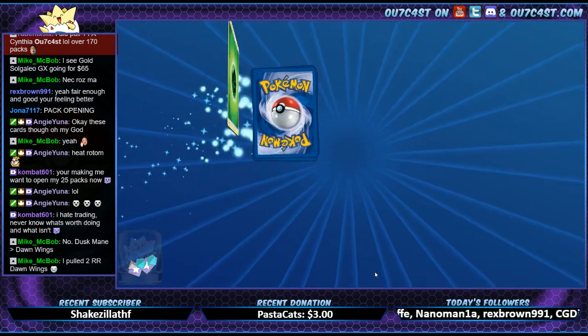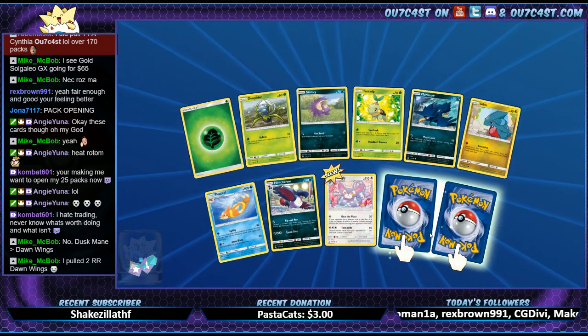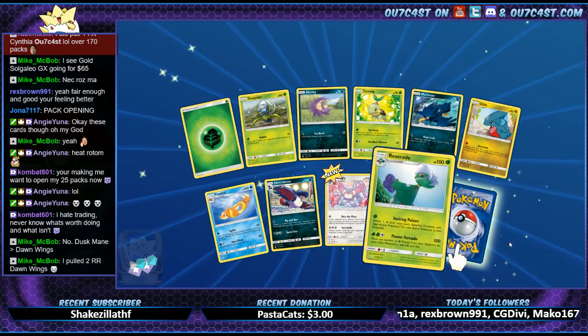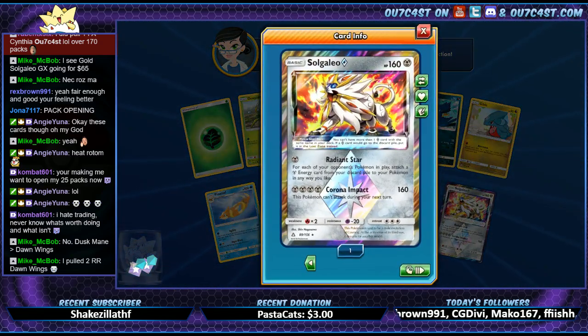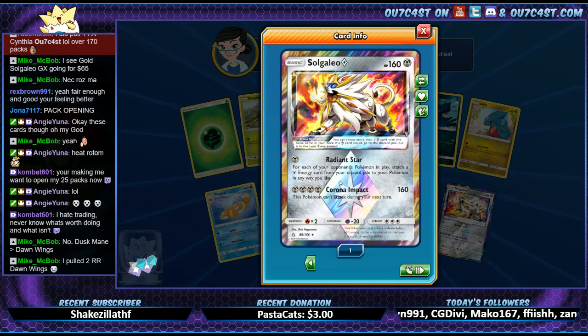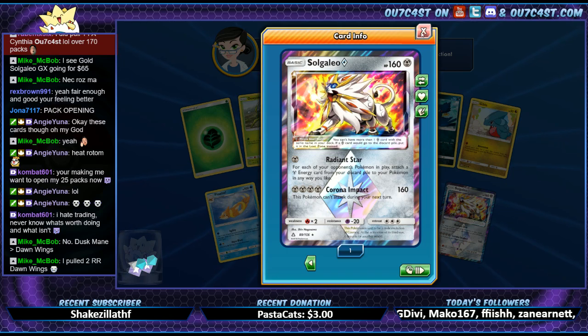He pulled two of the rainbow rare ones? Nice — I mean, it's cool for your collection. Hey, there's the Solgaleo Prism! I think we need to get the Luna Prism too, and then we might have them all. That's cool.